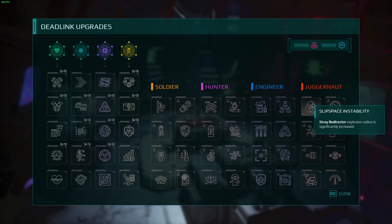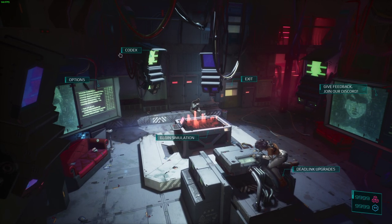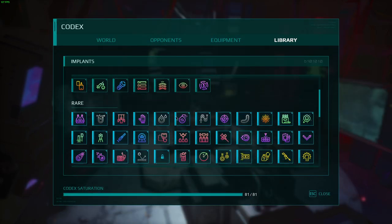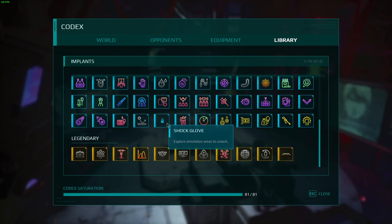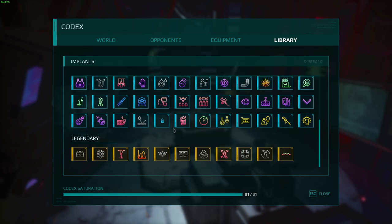With jug it doesn't really matter too much — it just kind of depends on how you end up building it, but all these upgrades are pretty useful. Ignore my tokens, this is my speedrun save. I'm just using this because I have absolutely everything unlocked except for shot glove — I don't know why, I haven't seen it in like 100 hours.